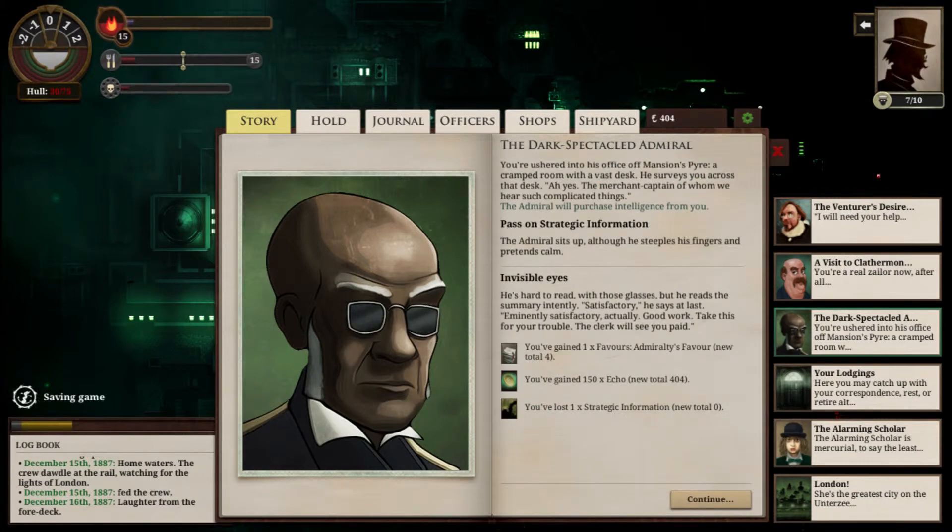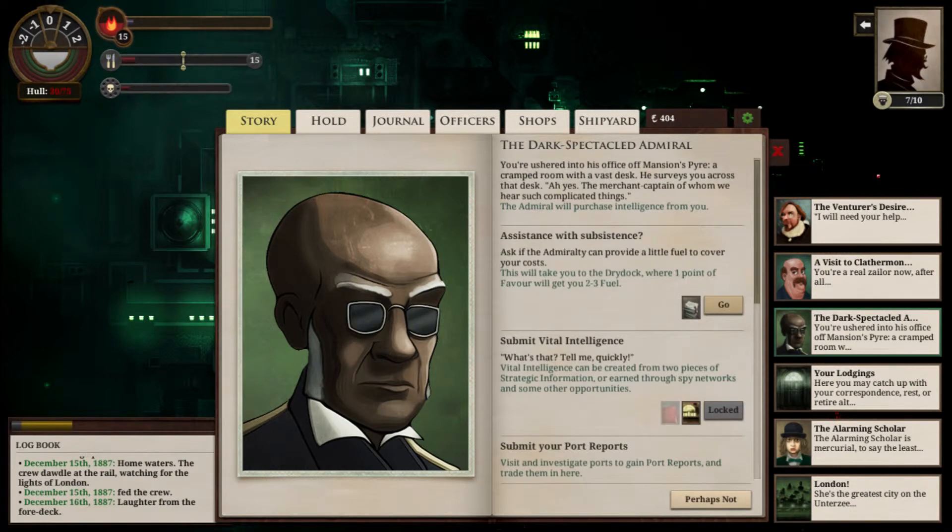He's hard to read with those glasses, but he reads the summary intently. Satisfactory, he says. Eminently satisfactory, actually. Good work — take this for your trouble. The clerk will see you paid. Alright, same as before — got 150 echoes.